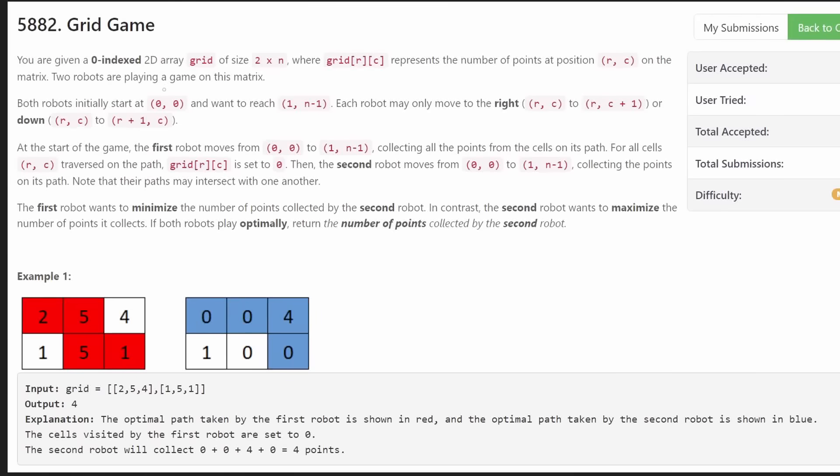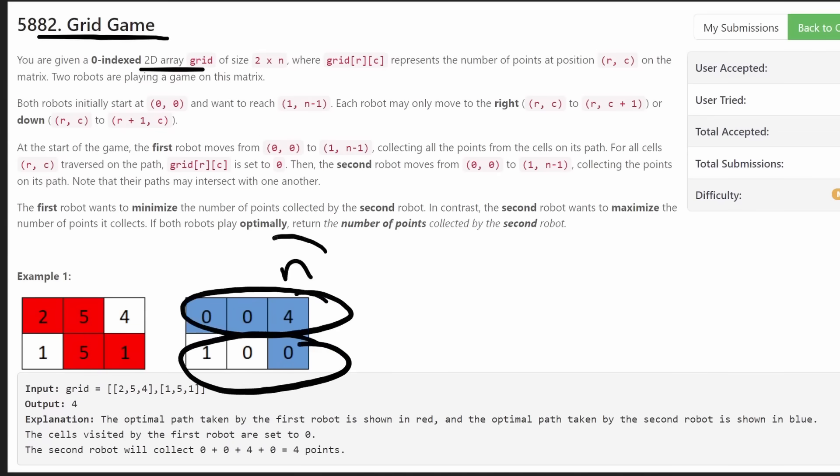Hey everyone, welcome back. Today let's solve the problem Grid Game from this afternoon's LeetCode Contest. We're given a two-dimensional grid — it's two by N, so it only has two rows, but the number of columns in each row could be really large, up to N.